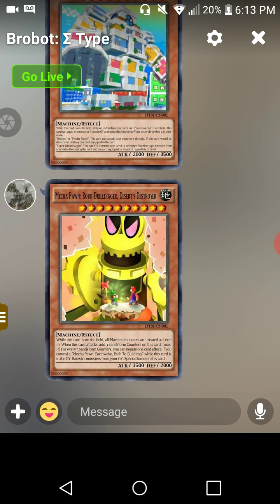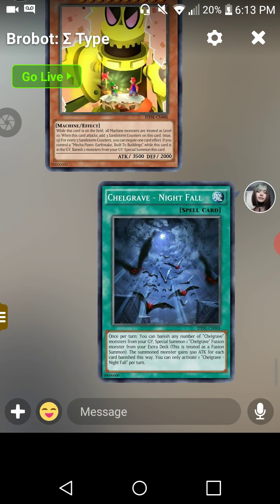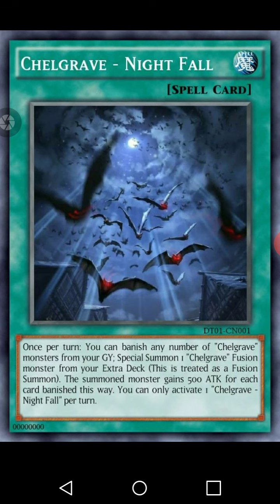Then we have a card from my newest archetype that I'm going to be revealing in later episodes of custom card review — Shellgrave Nightfall. It's a Normal Spell card, and once per turn you can banish any number of Shellgrave monsters from your graveyard and special summon a Shellgrave Fusion monster from your Extra Deck, which is treated as a Fusion summon. The summoned monster gains 500 attack for each card banished this way, but you can only activate one per turn.